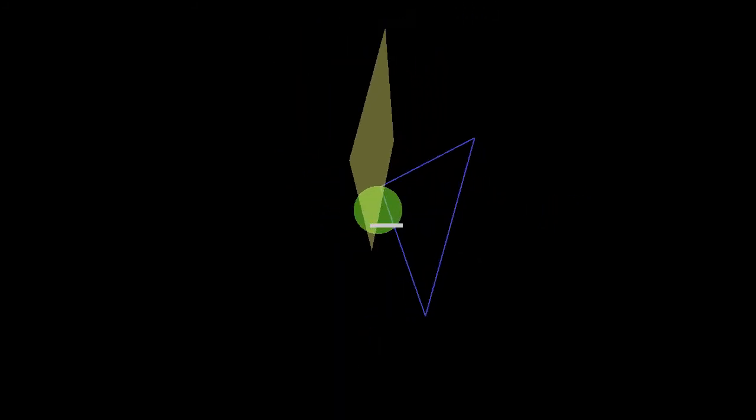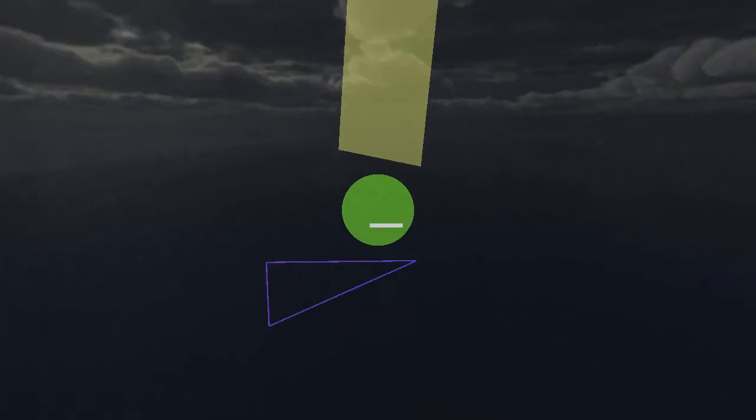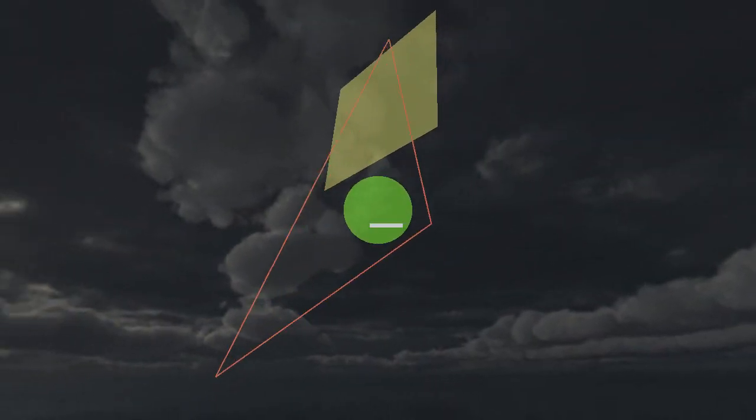Most of these objects will just float around aimlessly, although you can get them to do some pretty cool things — like for instance you can align them in a row by typing in 'row.' I don't believe you were able to do this in Constellation Machine because none of the models were 3D. You can arrange them in a row, and if you type in 'column' you can arrange them in a column. If you want to change the skybox you can just type in 'sky' and it'll load up a random skybox — in this case it loaded up a very dark one with some rather ominous looking clouds.